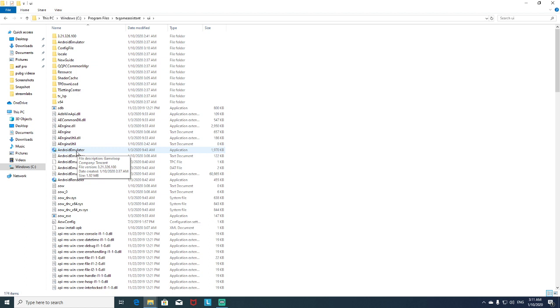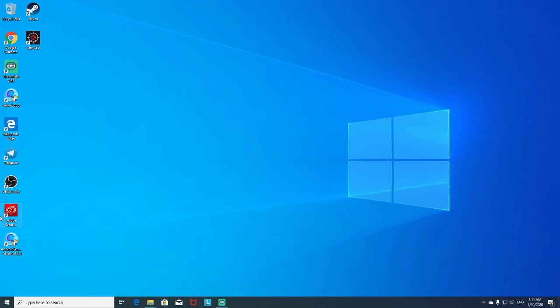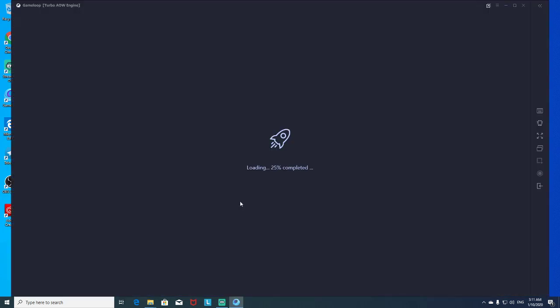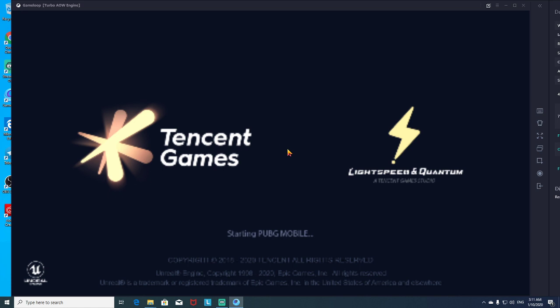It's like three o'clock in the morning but anyways, once you guys are here, all you need to do is right-click and then create a shortcut. Once you've started the shortcut, you get this one right here — as you guys can see it's the shortcut. From here you can start your game, and it takes a few seconds then you get the loading screen.